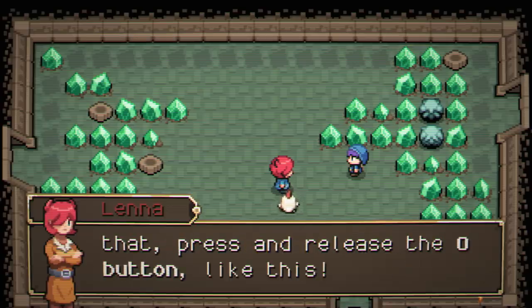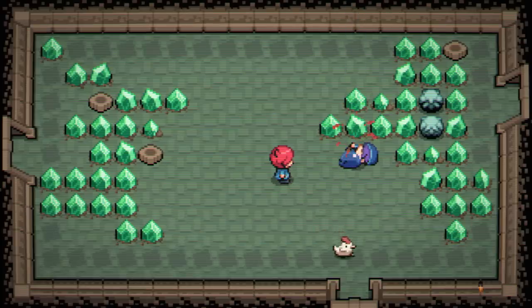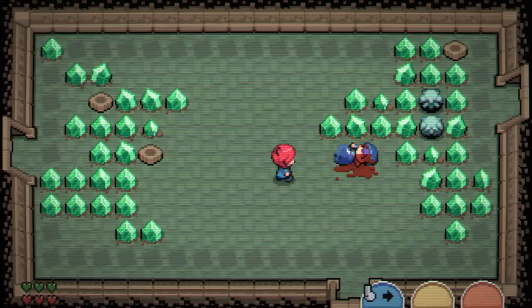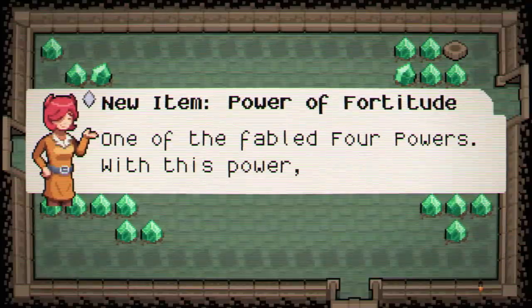To slash, you press and release the O button like this. Oh my God, they murdered Link — Link is dead! Link is dead at the outset of the game. He literally got his head crushed.